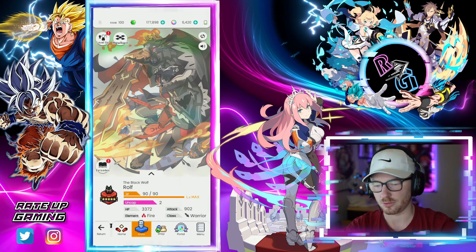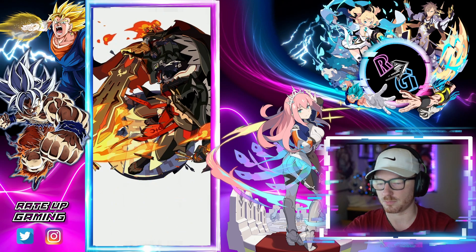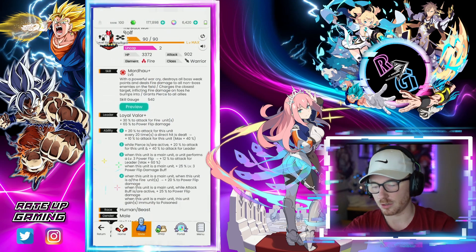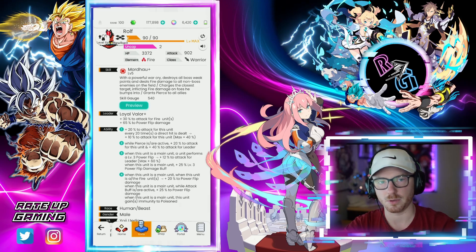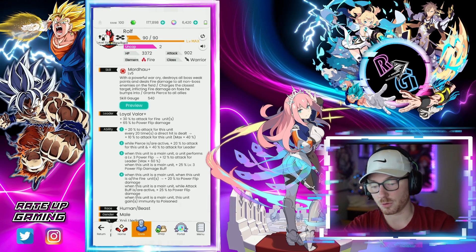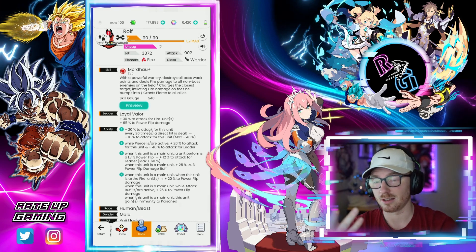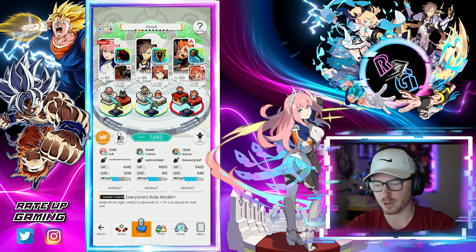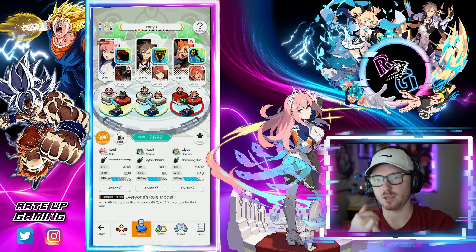Pairing her with Rolf here, because Rolf increases power flip damage and is a fire unit for the Gauntlet — which triggers per fire unit on the team. While pierce is active — both Rolf and Eclair grant pierce, so it's a bit redundant — we get 20% attack for Rolf and 40% attack going to Eclair.